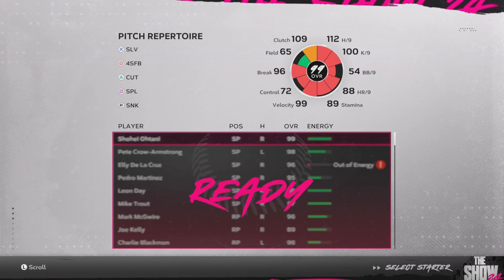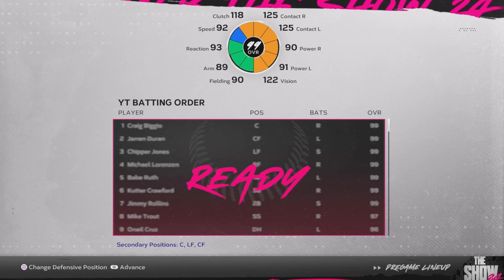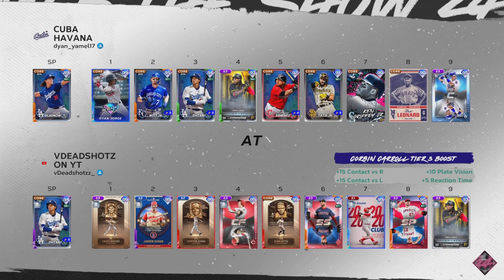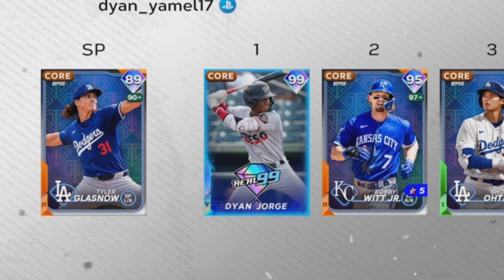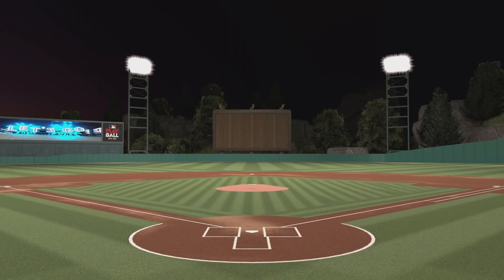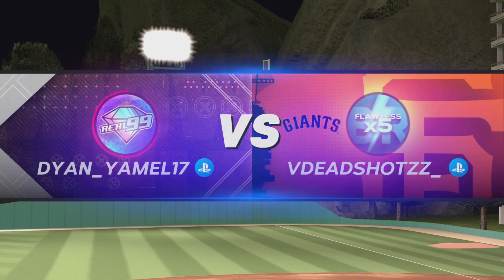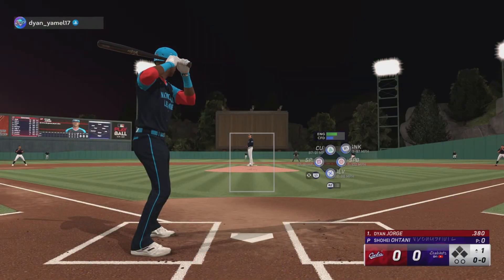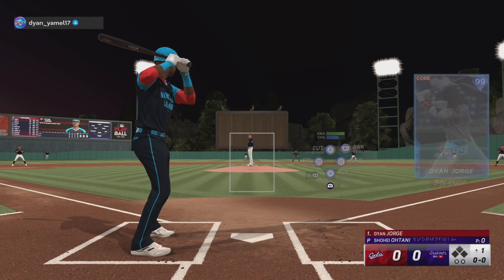We actually just found an opponent within the 800 meter, so we shouldn't be on Legend — which is good because I haven't been hitting on Hall of Fame. We are going to be using Shohei this game, resting Eli, Pedro, and them. We're going to be playing again — drumroll please. This guy's got a trash team — it's another Real 99. Dylan Jorge... it's MILB. He's in the Rockies, he's 21. Let's smoke this kid.